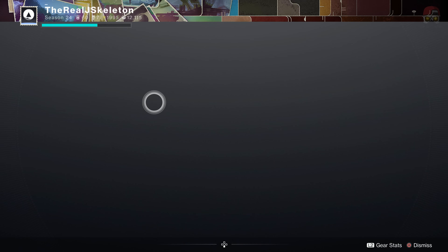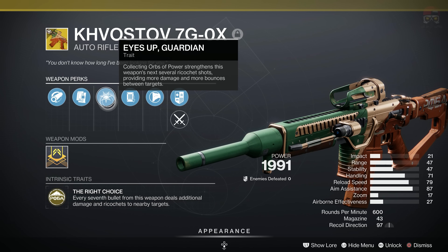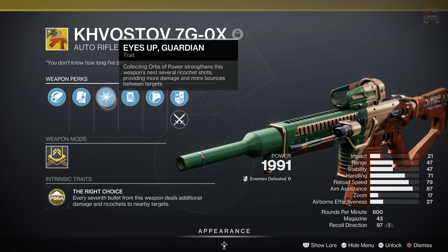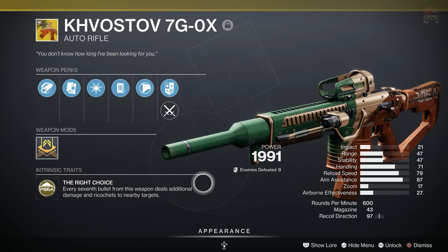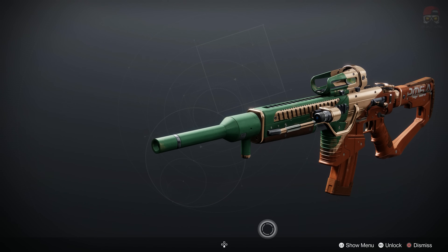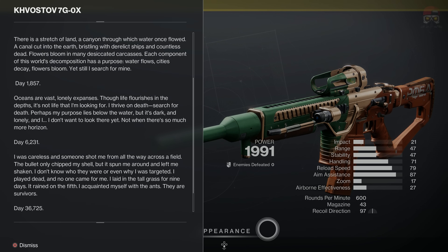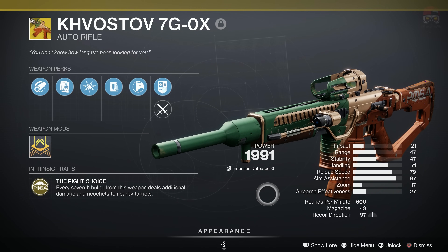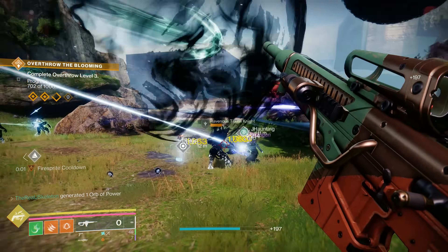If we equip it, it has Hammer Forged Rifling, Alloy Magazine, Eyes Up Guardian — collecting orbs of power strengthens this weapon's next several ricochet shots, providing more damage and more bounces between targets — Shoot to Loot, and Composite Stock. It also has The Right Choice: every seventh bullet from this weapon deals additional damage and ricochets to nearby targets. It looks pretty cool — it looks different from the legendary purple one. There's also some lore you can read, which is the same as the legendary variant.